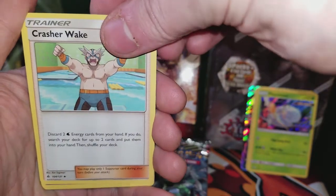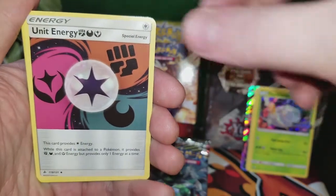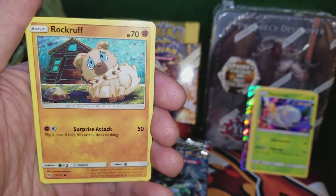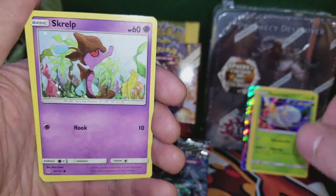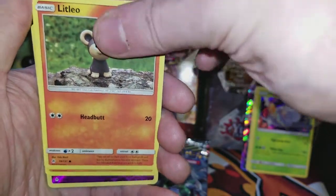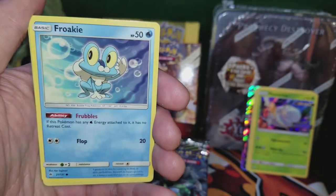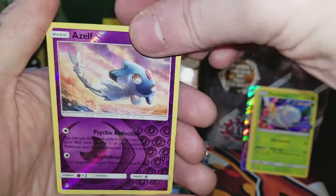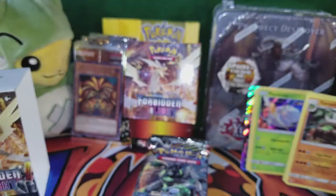Crusher Wake, Crusher Wake, Wobbuffet, Unit Energy. That Rockruff looks so sad. Skrelp, Litleo, Croagunk, Brokémon. Pretty awesome — reverse holo Azelf and a Torterra regular rare.